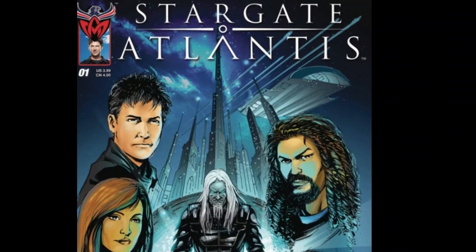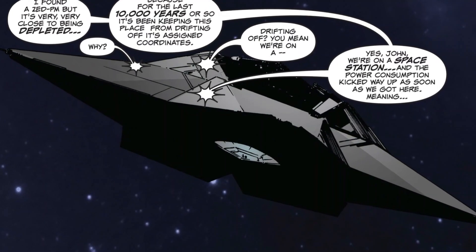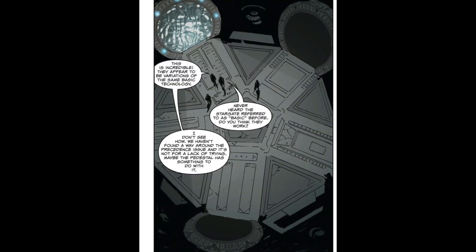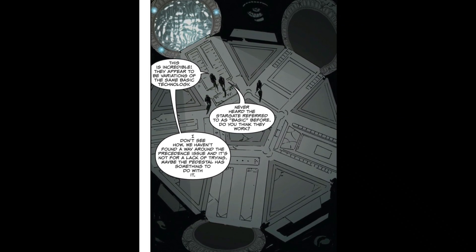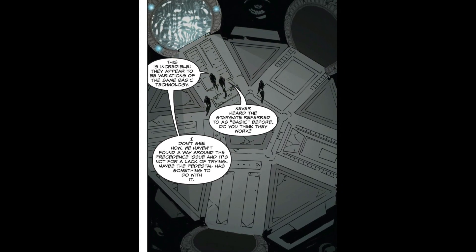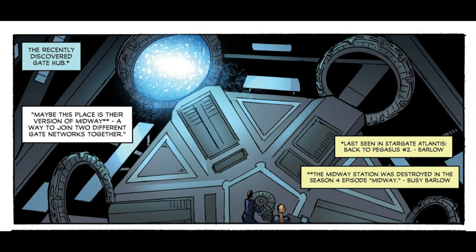The Gate Hub was introduced in the Stargate Atlantis comics. It is a room located in a space station built by the Ancients. In said room there are five Stargates. Now there is a bit of an issue here — maybe it's just me — but I can't really tell some of these gates apart. And I think the reason for this is because of the artwork. The way some of these gates are drawn makes it hard to tell which gate is which.